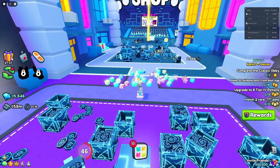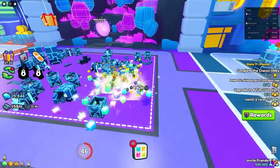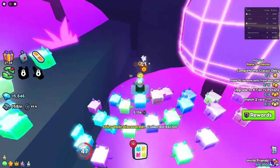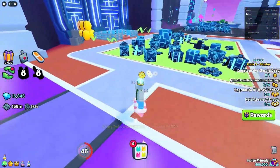Moving on, area 101 does not have any relics, but area 102 does have a shiny relic. It is right behind this warp portal thing, right here — as you can see you can locate it right there. And then following that, area 103 also has one.